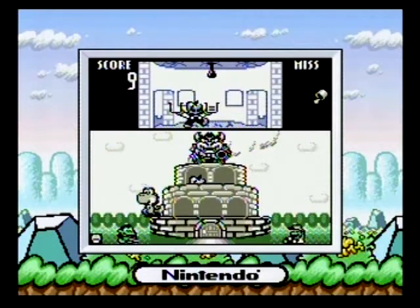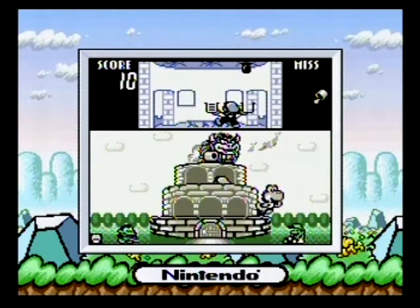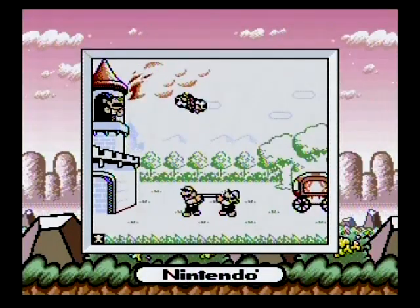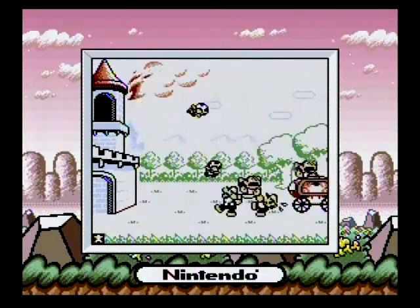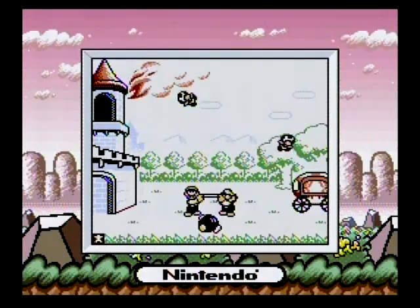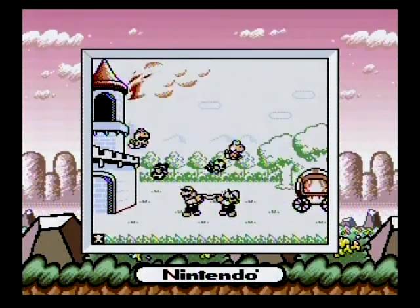Like the original handhelds these are based on, each of the four games has two game modes that are essentially difficulty settings — Game A being the easier mode and Game B being the harder mode. Playing these games and getting high scores will unlock items in the gallery mode, which shows a brief animation and description of other Game & Watch games — none of which are playable here, but serve as fodder for later installments in the Game & Watch Gallery series.